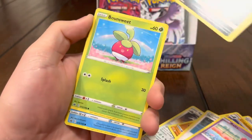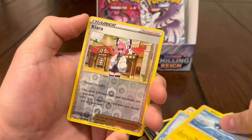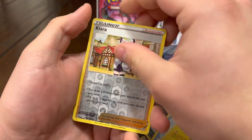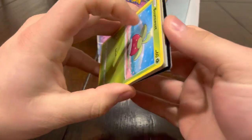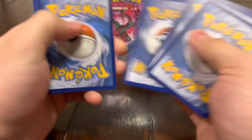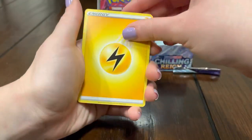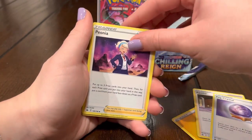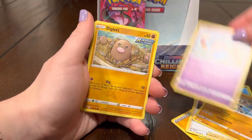Venipede, Bounsweet, Lapras, Blitzle, Klara — and is that it? I guess that two-in-one pack counted as two packs because yeah, this is the last pack. Hopefully we can end off on some last pack magic, please — Gold Snorlax! Agatha, Fog Crystal, Peonia, Bounsweet, Cup food, Inkay.